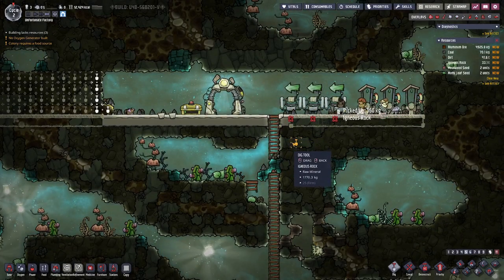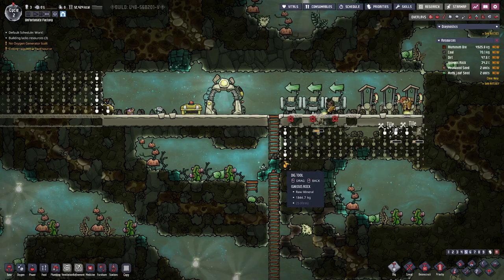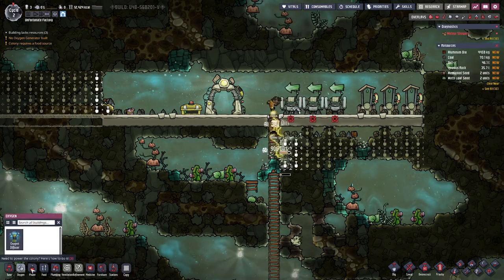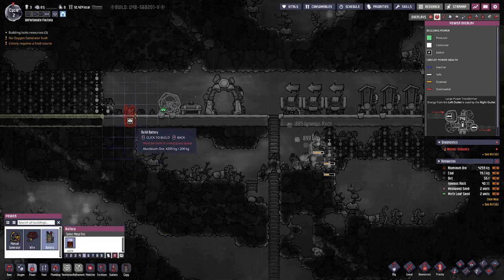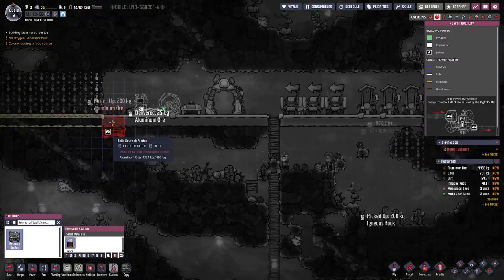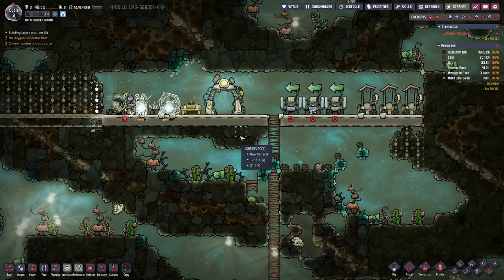Let's maybe think about farming — we can do that here on this side. And we probably also want to have a generator, a small battery, a bit of wiring, and a research station next to it. And with that we should be able to do the first research.